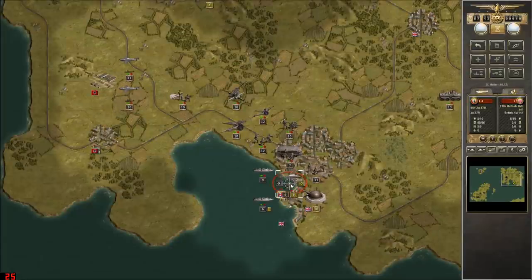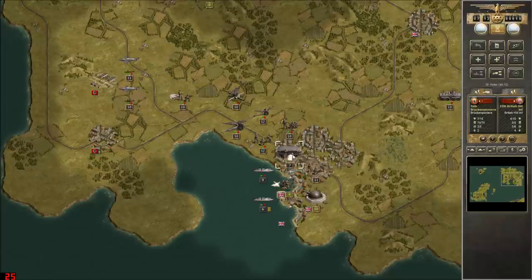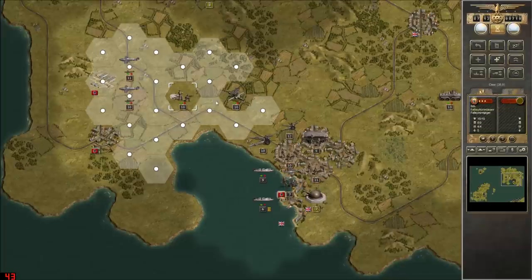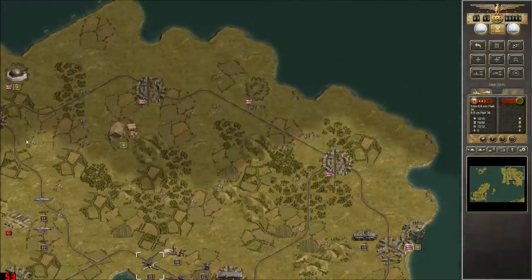There goes the anti-aircraft gun, which means we can now get the Stuka in to soften those guys up. Then we can give them a hit with the boat people, get the boat people out of the way, and probably move in with the 16th to finish those guys off. Can we bunny hop this? We can! Into the objective! Let's get our artillery moved up. We hit some dirt that time — good. A nice little hammering, although we took a fair amount in return.